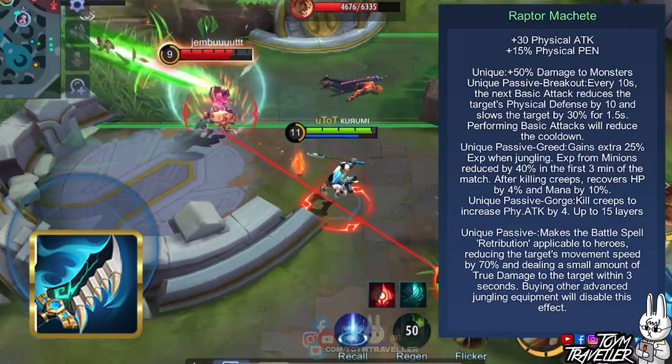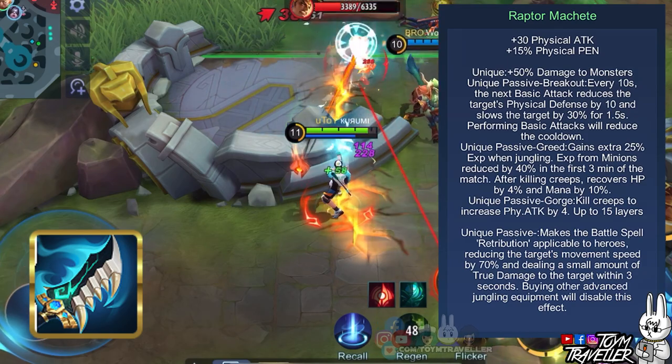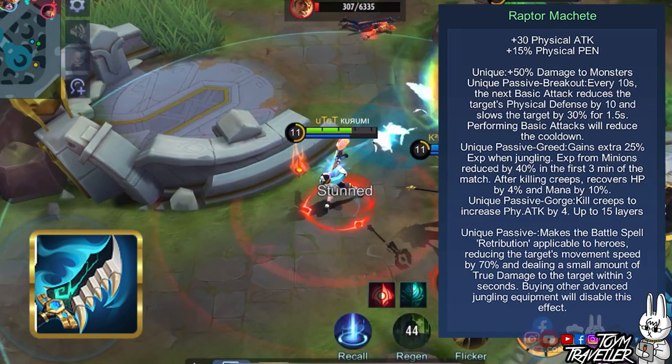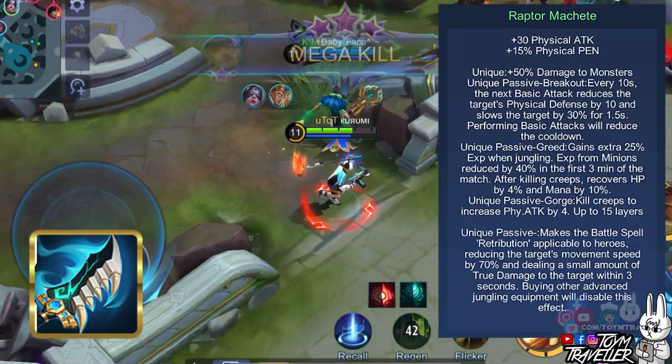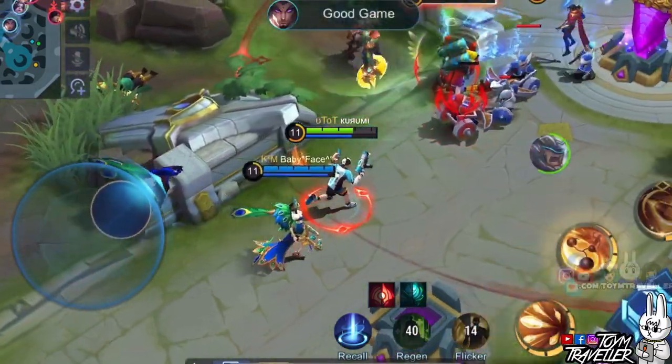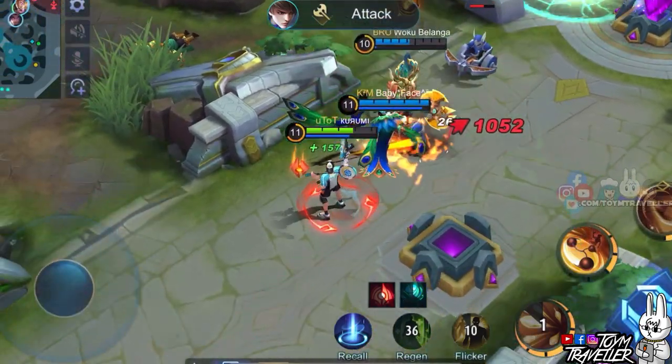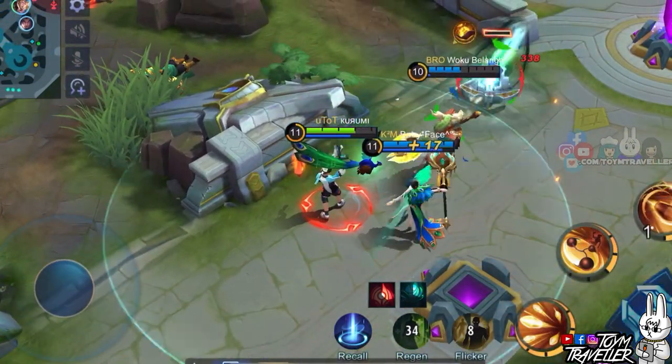You also gain stacks when killing jungle monsters which boosts your physical attack per stack. This item also lets you use Retribution on enemy heroes to slow them down and deal true damage. The item build for Clint really depends on the enemy's lineup, so make sure to read each item's description so you can adapt in-game.